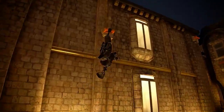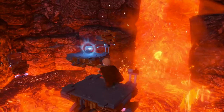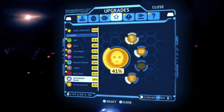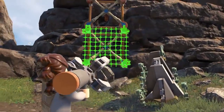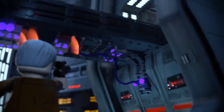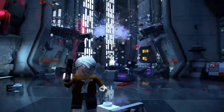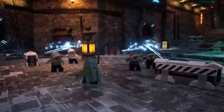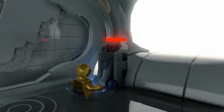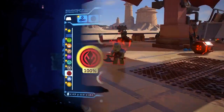The more you explore the galaxy, the greater the rewards. Uncover kyber bricks to unlock new features, including upgraded abilities across a range of unique character classes — whether using a scavenger's net launcher to climb with swift agility, sensing opportunities for impressive shots as a scoundrel, unleashing shock grenades as a bounty hunter, or putting your better half to work as a protocol droid. Goodness me! Each upgrade makes your characters more powerful and ready to take on any challenge.